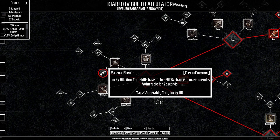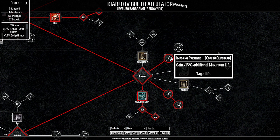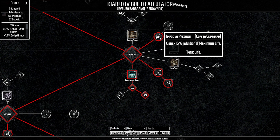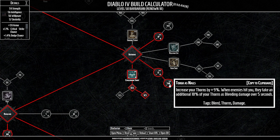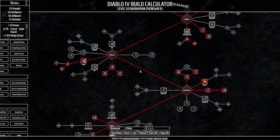For passives, we're taking Pressure Point — another RNG vulnerable source. Your core skills have up to a 30% chance to inflict vulnerable for two seconds. We take Imposing Presence, which gives us a massive 15% additional max life — this is going to scale like crazy mid to end game. We take three points in Outburst for 60 flat thorns, plus 10 extra thorns for each 50 bonus max life you have. This is a flat value, so combined with Imposing Presence giving 15% additional max life, that could be massive thorn damage. Then Toughest Nails increases our thorns damage by 9%, and when enemies hit us they take an additional 10% of our thorns as bleed damage over five seconds.